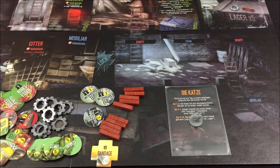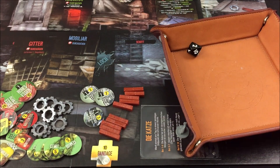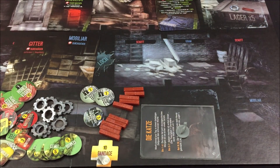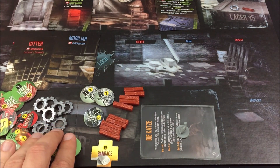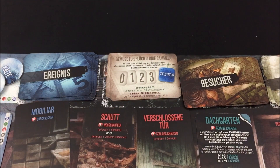Bevor die Tagesaktionen beginnen, schaue ich bei meiner Katze vorbei – wir haben eine 2, sie ist wieder den ganzen Tag nicht gesehen. Als nächstes verfolge ich mein Kapitelziel: Ich habe 5 Mal Gemüse und gebe das komplett ab. Dann muss ich mich hinsichtlich des Kapitelziels überhaupt nicht mehr sorgen. Der Zielstatusmarker wird direkt bis nach hinten durchgeschoben – Ziel erfüllt. Als Belohnung kann ich 2 Karten Schutt aus meinem Unterschlupf entfernen.